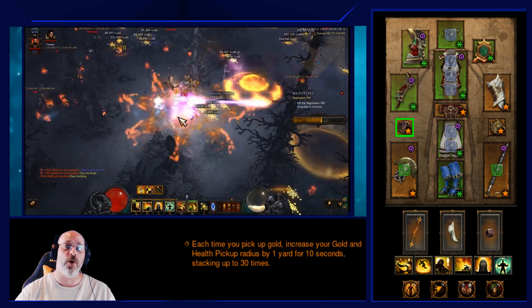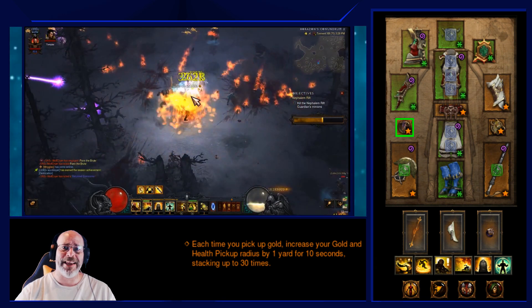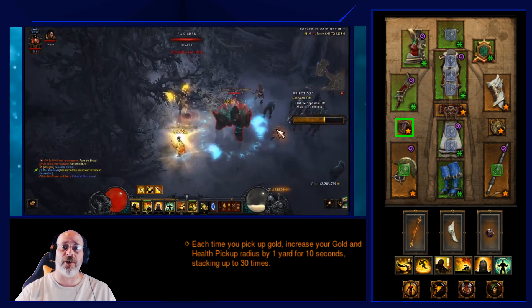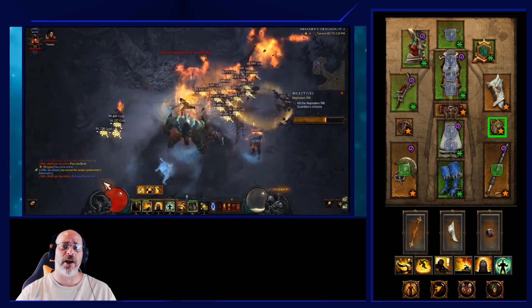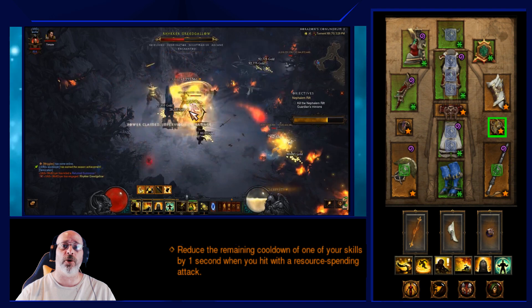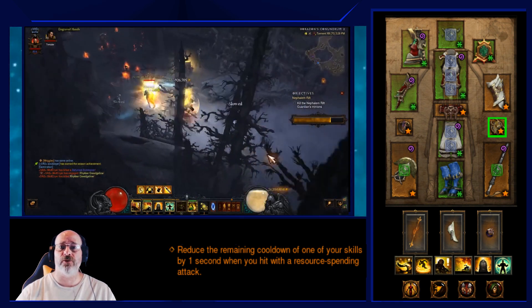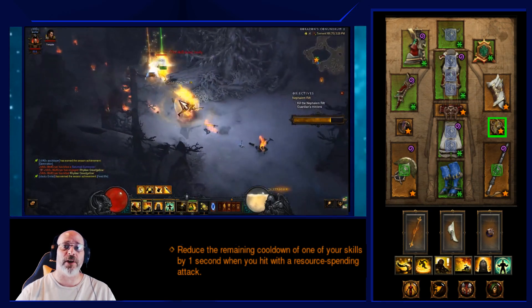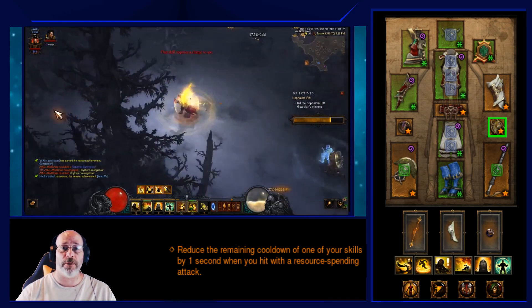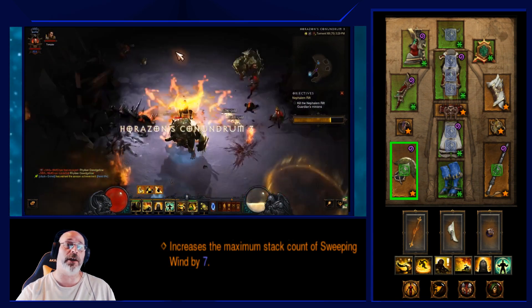Combined with Boon of the Hoarder and Gold Wrap, the Avarice Band setup makes this combo very hard to die with — you gain a ton of gold and progress through rifts quickly. The other ring is the Obsidian Ring of the Zodiac, which reduces cooldowns on both Epiphany and Mystic Ally. Every cast of Wave of Light triggers your Obsidian Ring, so Mystic Ally can give you back your spirit very reliably.